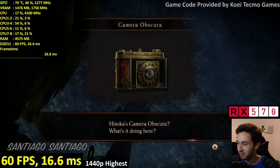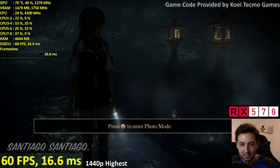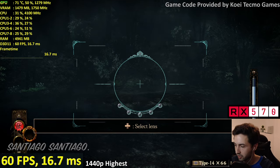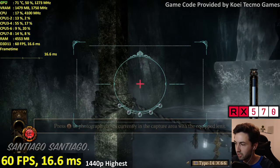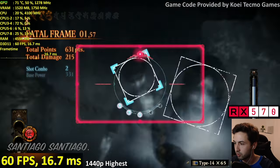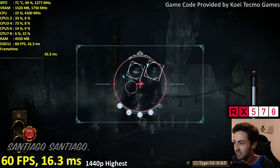Finally a camera! Okay — enter photo mode. I can already smell the jump scares. There are different types of film: Type 14 is limited, Type 07 is unlimited. Different lenses too. Here it comes — oh, just a ghost. Both of them at once — two for one! Fatal Frame! That's the game mechanic — the title is literally a mechanic in the game.